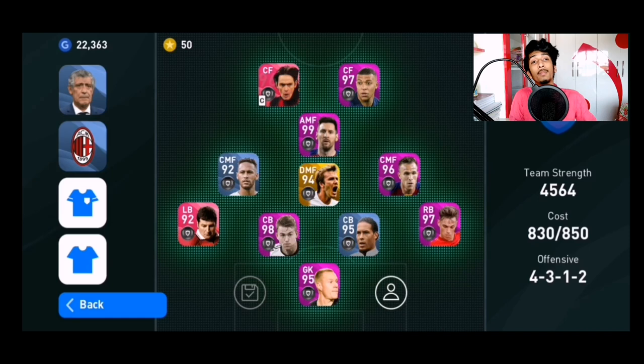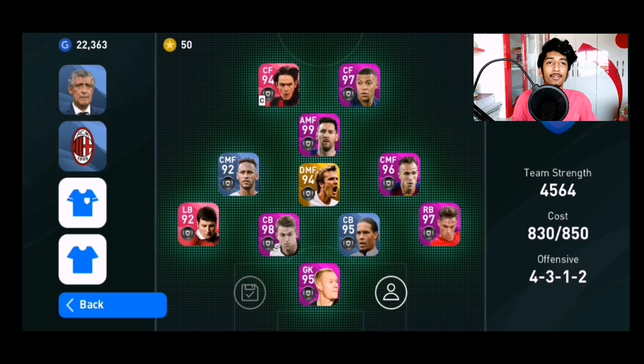Moving on to the player details — what kind of players do you exactly need to make the best out of this manager? As we just said, you need really good left back and right back, really good defensively. I prefer Irwin as my left back because I feel he's the best defensive left back in the game. For the right back spot, Aaron Van Bissaka is the best — if you have him, use him, no question.